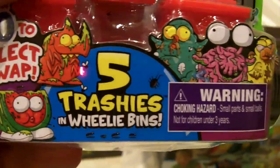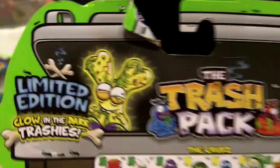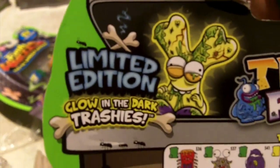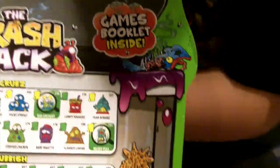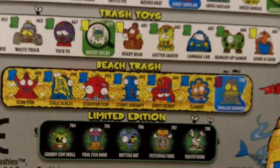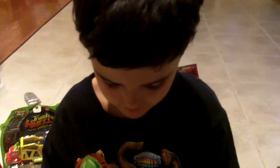Hunter to collect and swap — five trashies in the red wheelie bins, which we really like in comparison to the round trash canisters we had in the past. This has got limited edition glow-in-the-dark trashies. A new games booklet, beach trash, trash toys, and limited editions. So without further ado, let's crack this open.